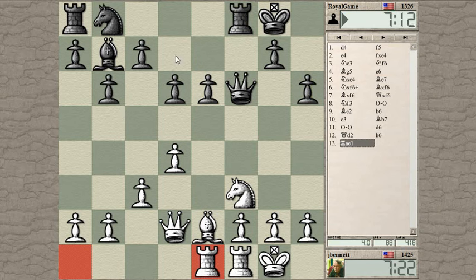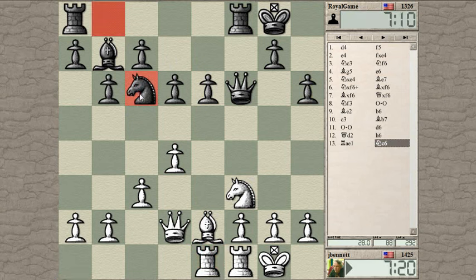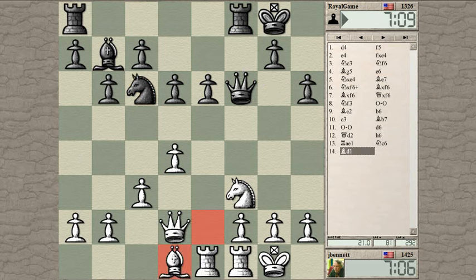What's the plan with the knight? Knight to d7 — but then where does it go? Knight to a6 or c6. Knight to c6 — okay, so from there it's momentarily blocking the bishop, but then maybe it goes to e7 to g6 to contribute to the kingside fight. Okay, but I'm just going to continue with this plan.